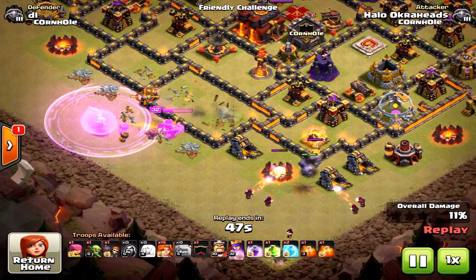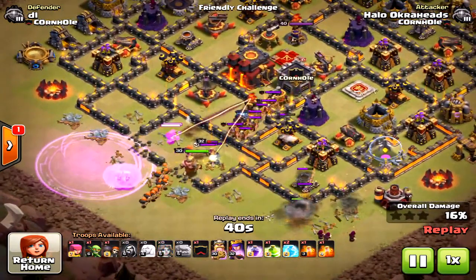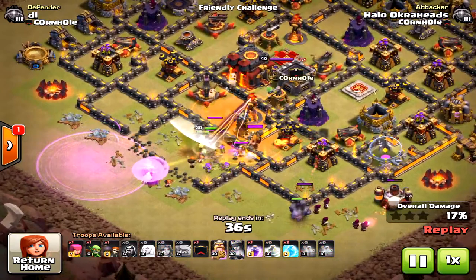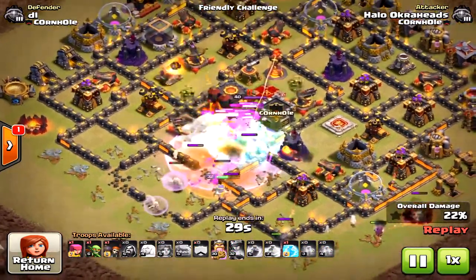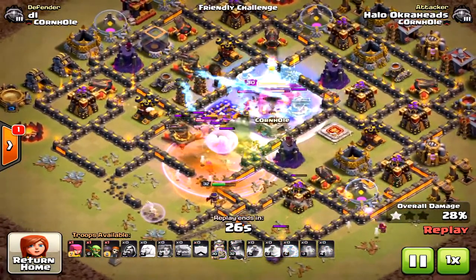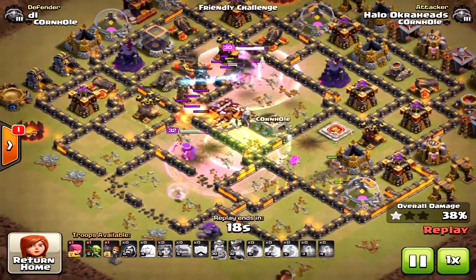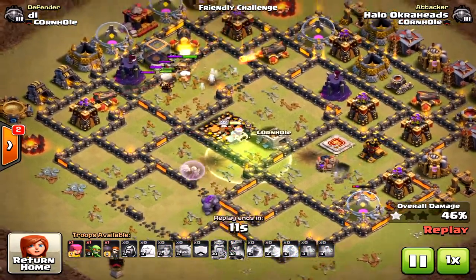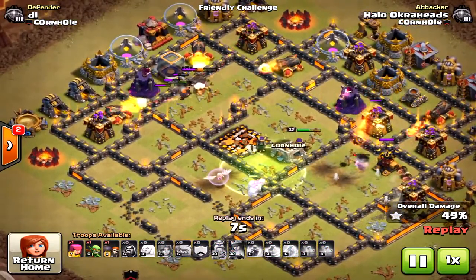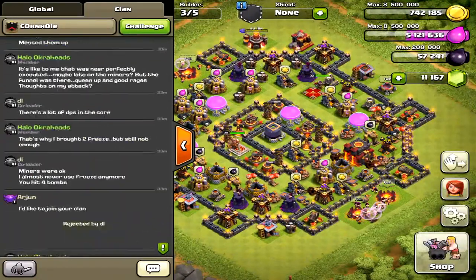I didn't really let the queen walk — I wanted to break in on this side and had to drop my troops fairly quickly because the queen would have gone down. I had to use her ability right away. Here come the valkyries — the jump goes in, maybe the wrong jump placement, should have maybe saved it. Dropping the other freeze right on the inferno towers — the valkyries take them out immediately. But a heal would have helped and my healers still did not stay with the queen. Maybe if the queen came in by herself it would have gone better.